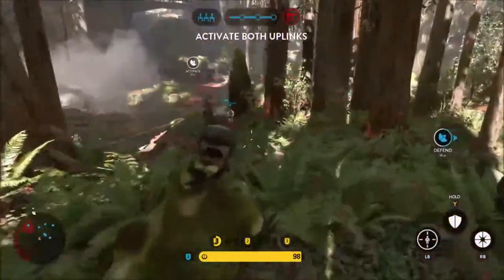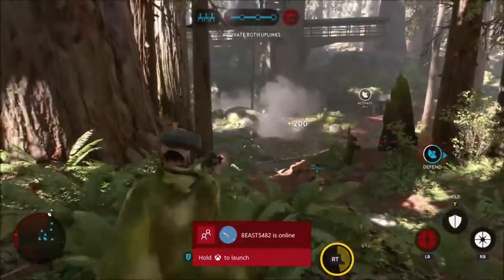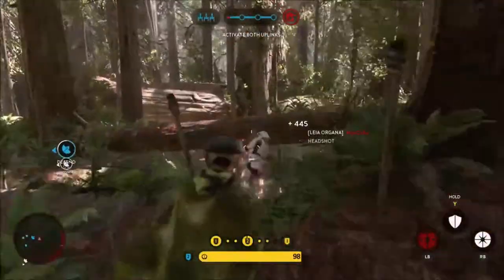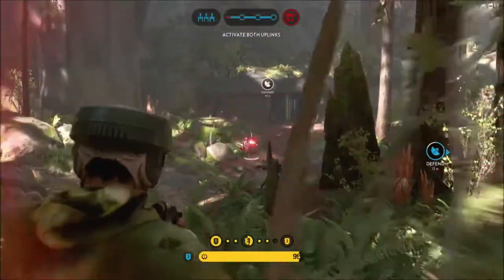It has a very slow rate of fire and it can shoot through her Squad Shield, which is another one of her abilities. This is very useful for setting up a shield so you can't be shot, but you can shoot through your own shield to hit stormtroopers, killing them off one at a time.